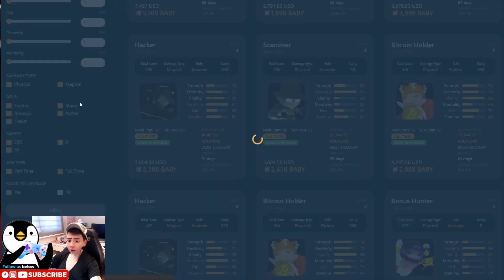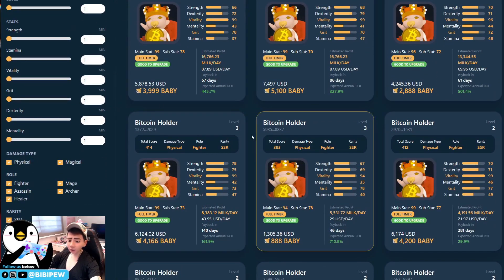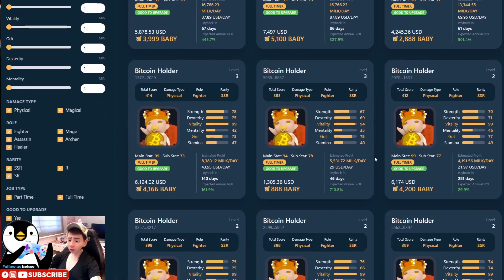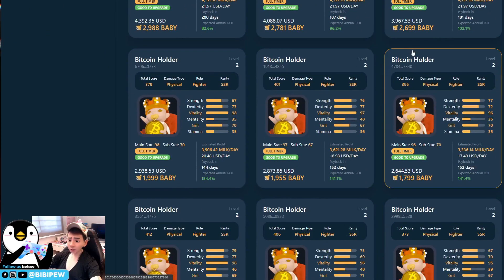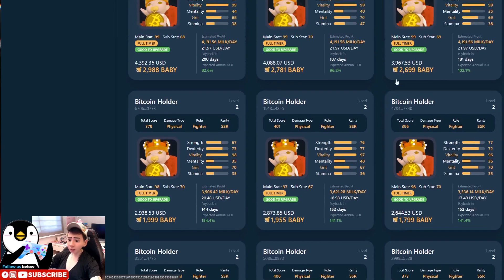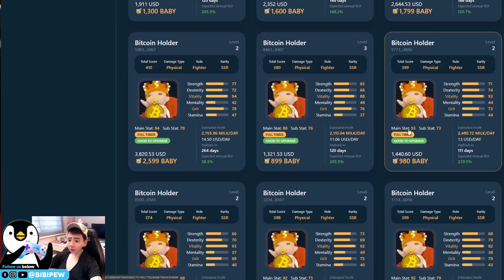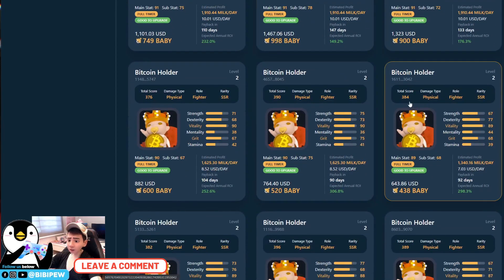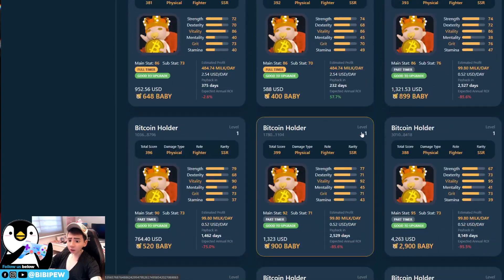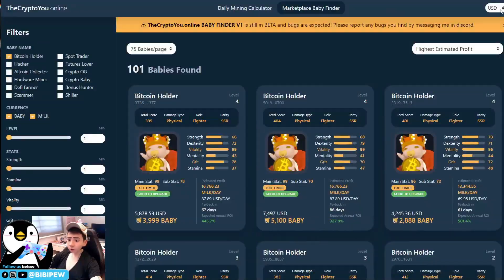After clicking filters, you can see all Bitcoin Holders that are eligible and good to upgrade, with prices listed from cheapest to most expensive in one view. For 99-stat babies, the full price range is around 2,600 BABY tokens. Stats vary: 96, 95, 95, 93, 93. The higher the main stat, the more MILK you can mine, so look for those with the highest stats.